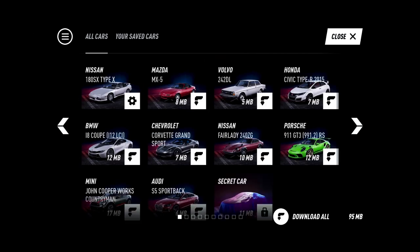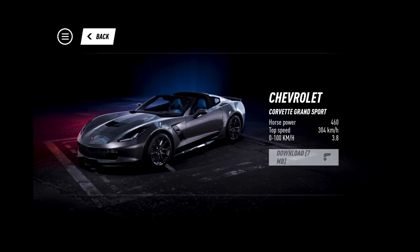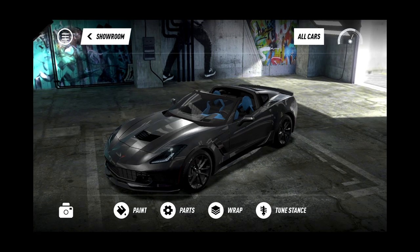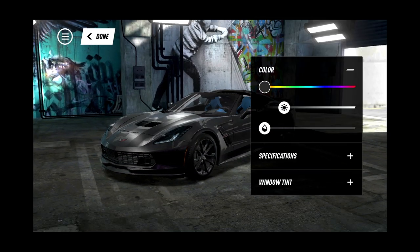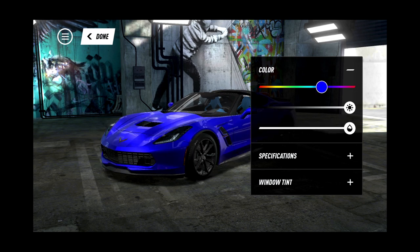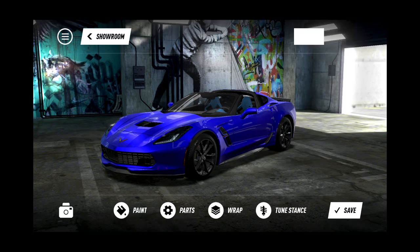We're just going to go through a little bit of customization today to get a feel of what it's going to fully look like in the game. We're probably going to do the 240 and the Grand Sport. You can do flake and everything too - that's sweet. You can do all that stuff and then transfer it into the game when you're done. So when you're at work or whatever and just want to customize a car, you get a chance to do it without actually being on your game.